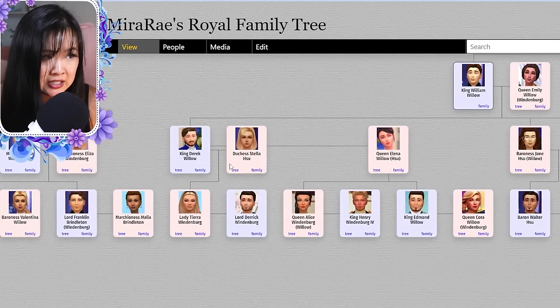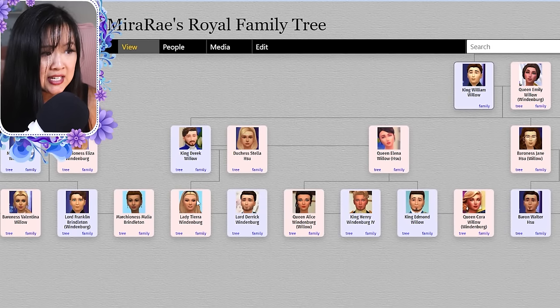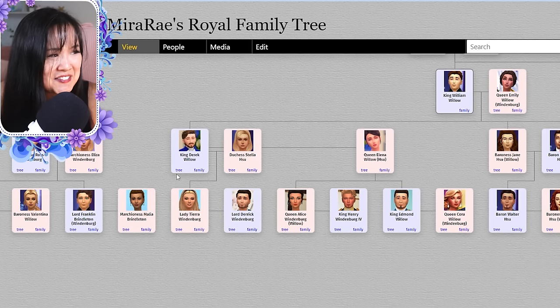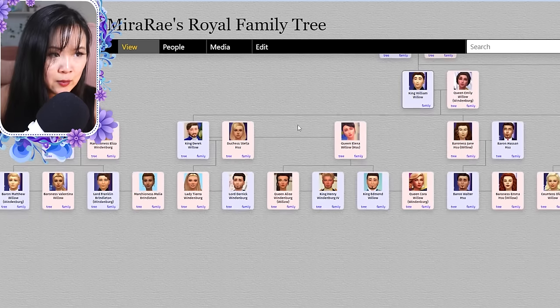Derek had an affair with Stella and they had Tira. Tira married Derek — which is awkward because that's her dad's name, just spelled differently.